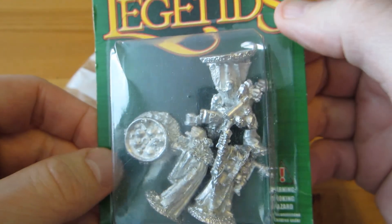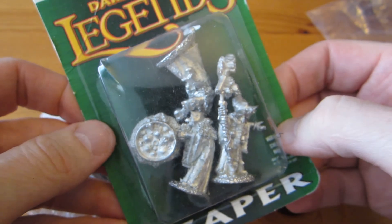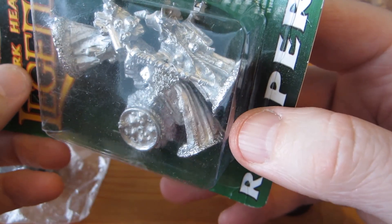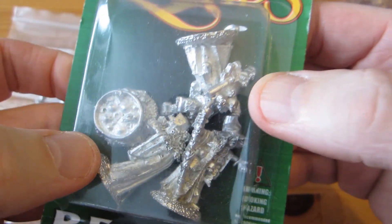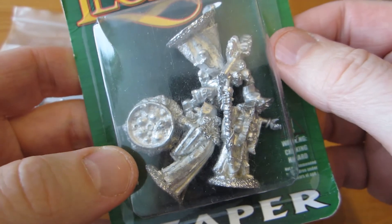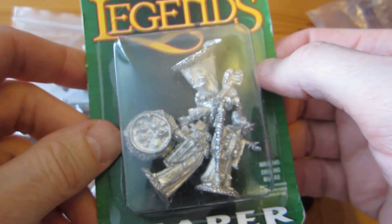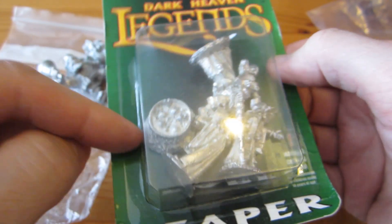I've also picked out from all of my unpainted stuff this Witch Coven by Reaper. I just painted a witch recently, but you can never have too many witches. There's a cauldron here as well, which might be on its own base. If it's a coven, all three of them should be cooperating on this brew. So unlike the previous witch, which I painted on a scenic base with both the witch and the cauldron on the same base, I think I'll put this cauldron on its own base.